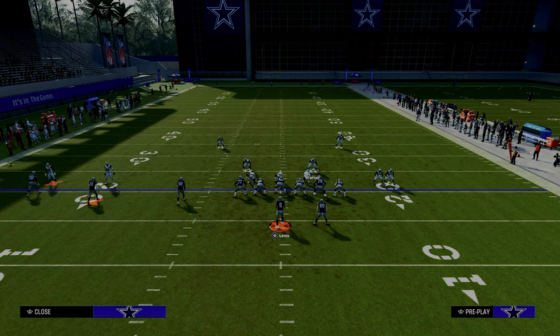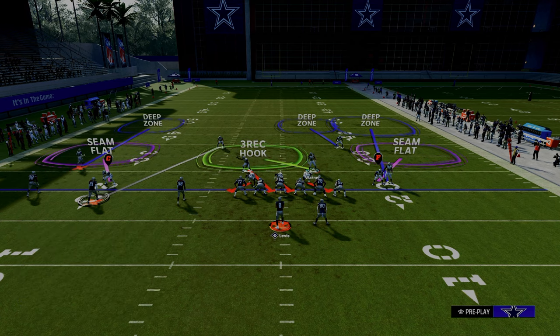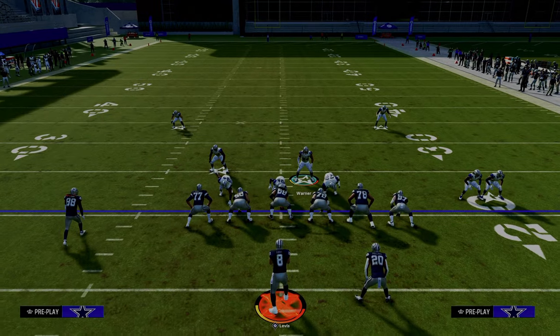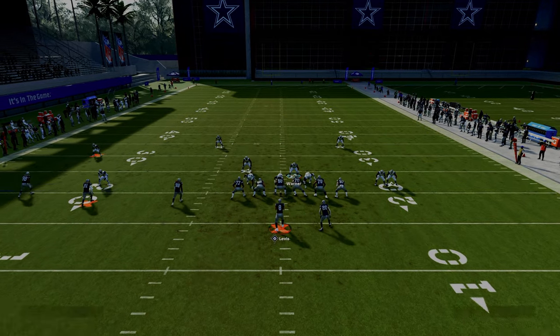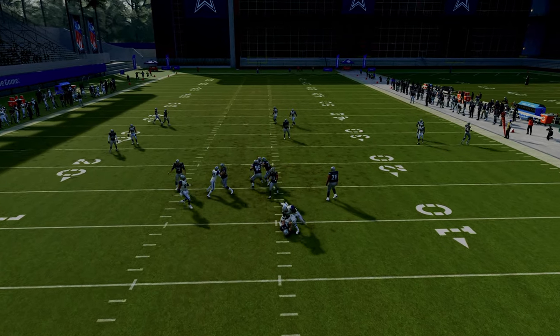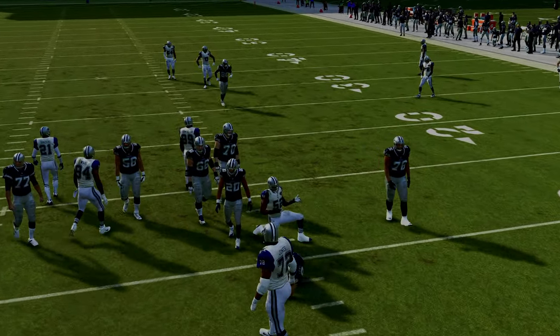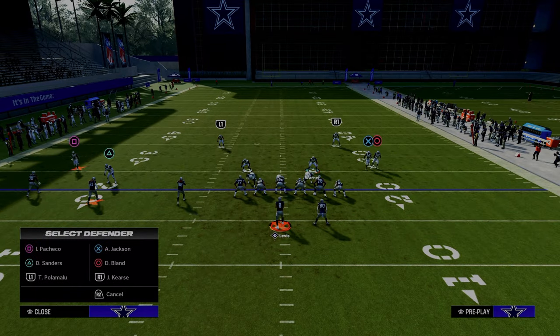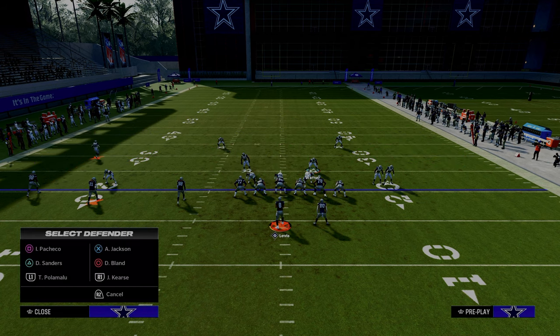I actually really like and probably prefer this coverage. The reason why is because I can create blitzing concepts out of it — I could blitz the guy on the left side. What this normally does in trips formations is it makes a gap blitz come in a lot more consistently. Blitzing from depth is really good, and most people are completely sleeping on this this year.